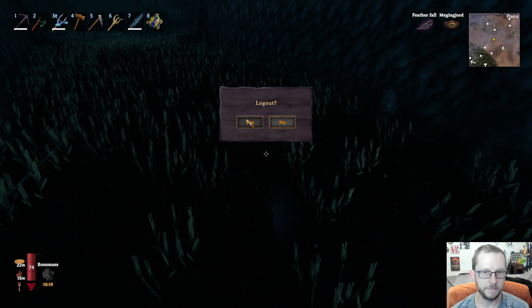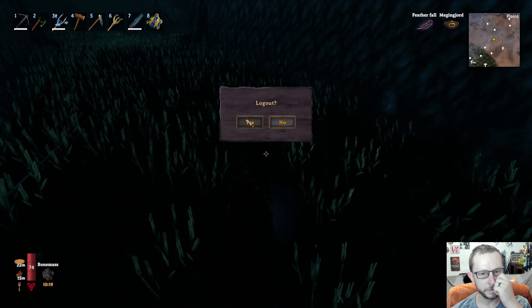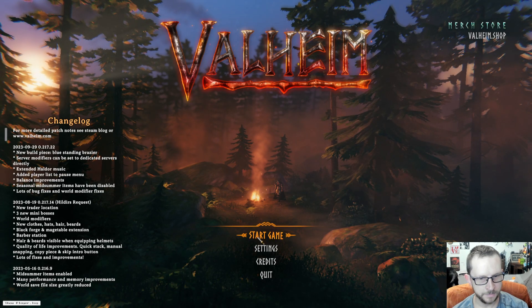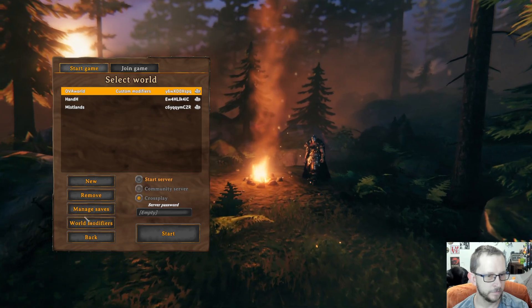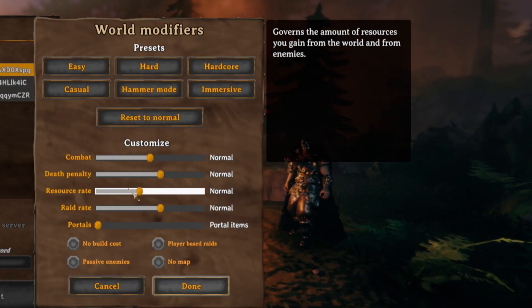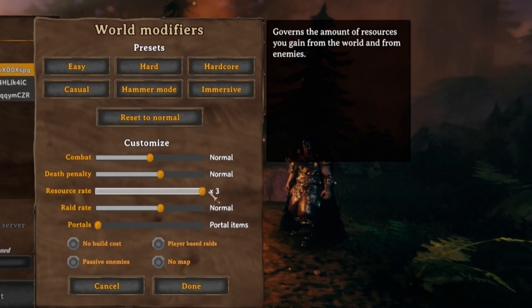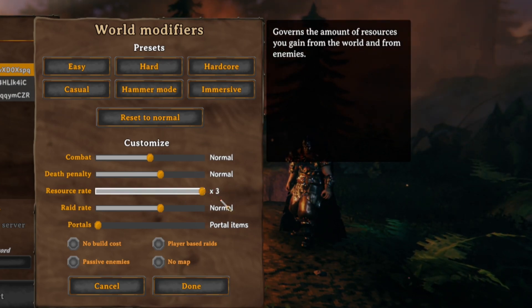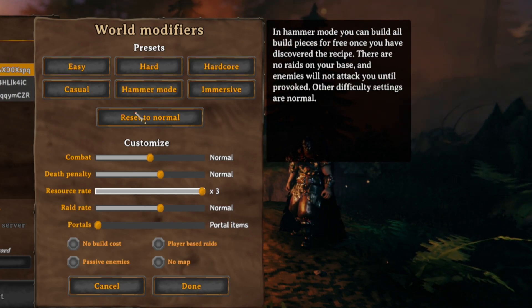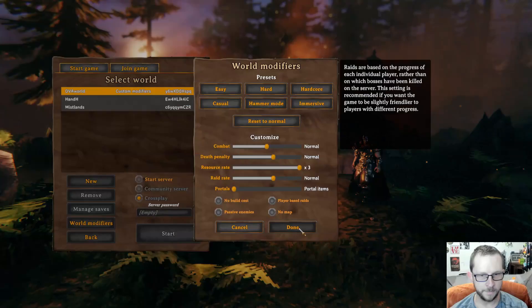So if we go to the main menu, there's a new feature called world modifiers. Basically with world modifiers there are many things you can change about how the world is. One of them is resource rate — you can make basically any resource in the game that you get up to three times as much.